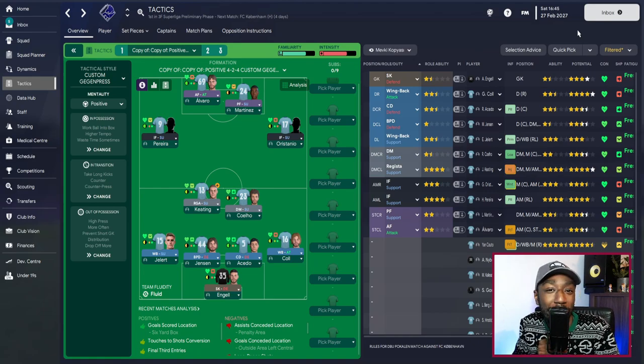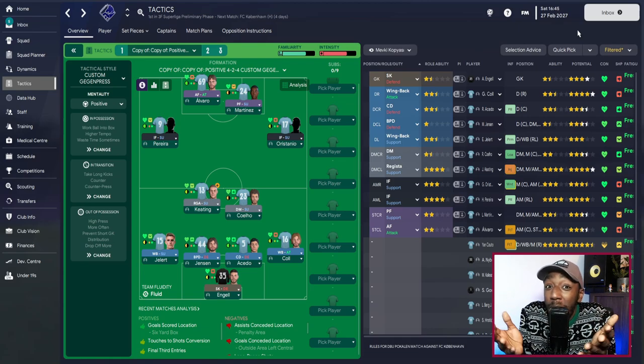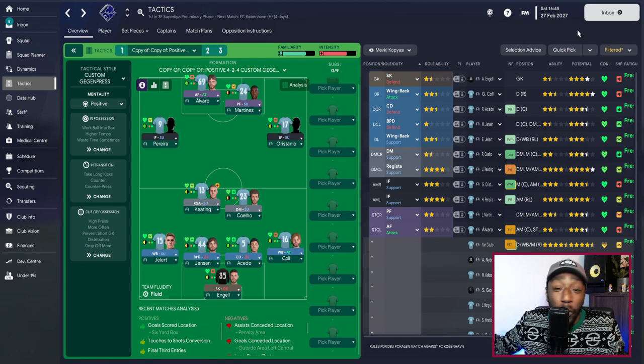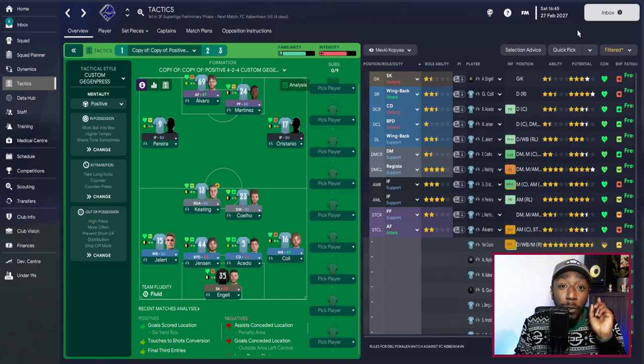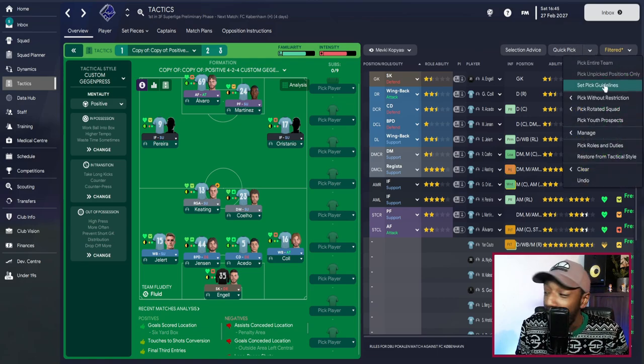The first tip: a lot of us just allow our assistant managers to pick the team, and that's not necessarily a bad idea, especially if you're at a club and you're not familiar with the players. It's not a bad idea to allow the assistant or one of the coaches to automatically pick your team, but sometimes they tend to pick players that are not fit or prepared to play. We can fix that by going to Quick Pick, selecting the dropdown, and choosing Edit Pick Guidelines.